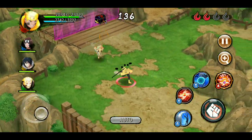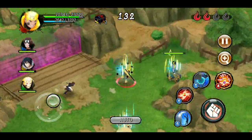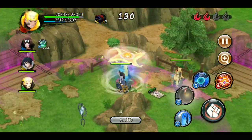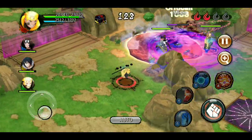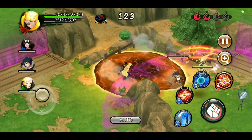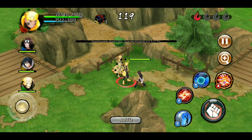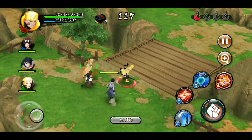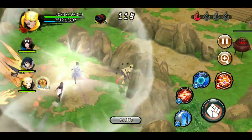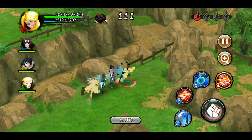Sasuke is here and didn't die — though he dies pretty easily even as a defense unit. Let's seal Itachi version 2 and make a puddle. There are mirrors, which I hate — my supports can see him through them but I can't.